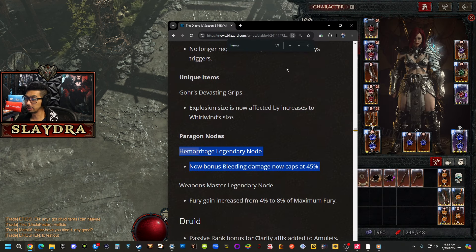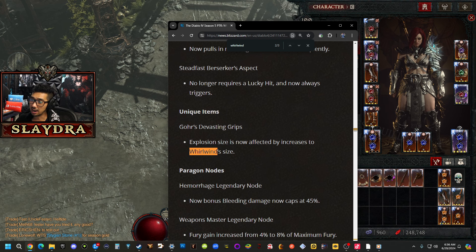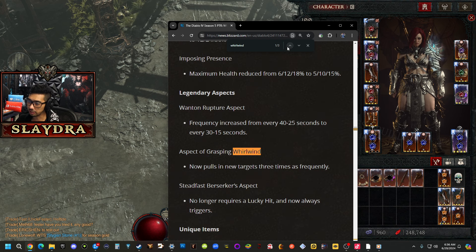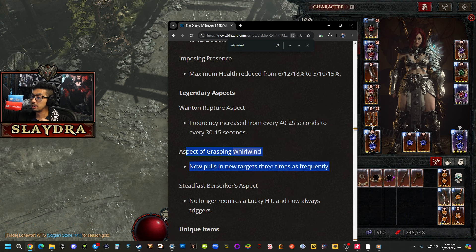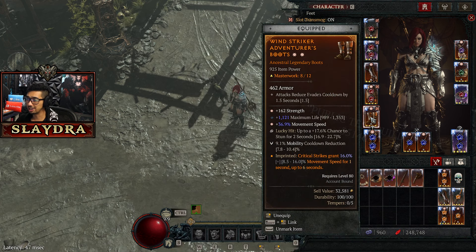The nerfs are literally just the hemorrhage cap. With Whirlwind, they fixed an issue — I'm not actually sure what it exactly means; does it mean more tornadoes or the base hit hitting more? I don't know. The Grips I don't think are actually viable for pulling in enemies — remember you do damage with the tornadoes, not the Whirlwind itself. I tried it out and it wasn't that insane. You can run Wind Striker since we already have enough damage to do Pit 100+ super smoothly.